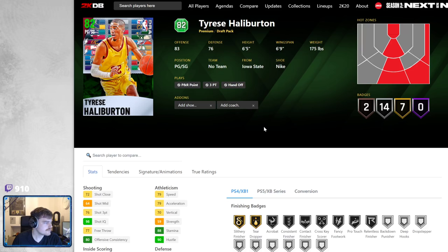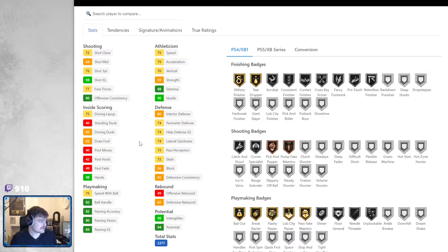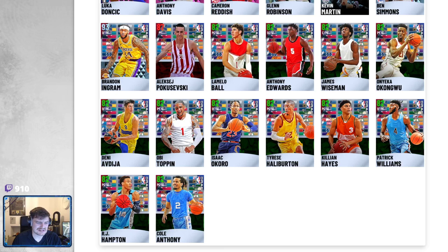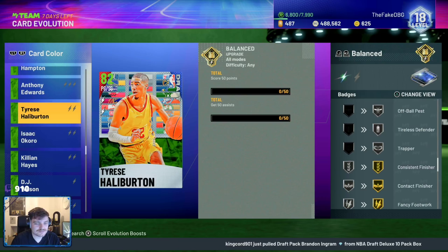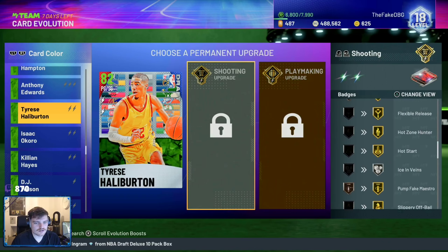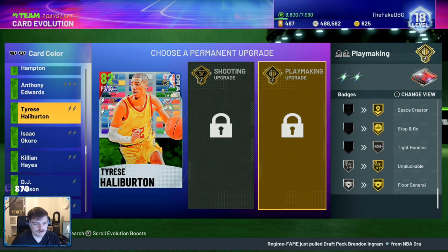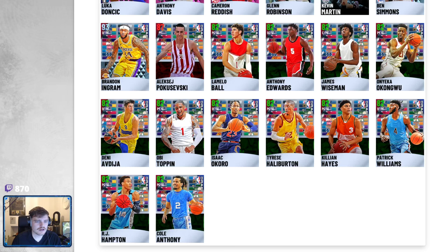Then we've got Tyrese Halliburton, a 6'5 point guard who goes up to a Ruby. 79 speed, doesn't come with quick first step off rip, not much on defense. He's got catch and shoot and a decent 3-ball, not a great mid-range shooter. His dribble sig is Pro 6 behind the back, which is awful on next gen. He's got Aaron Gordon base — I hate that base. 50 points and 50 assists is not easy, takes so much time. He at least gets bronze clamps from it, but no quick first step. On the shooting path he gets gold catch and shoot, 3-pointer up to 86. On playmaking he gets gold quick first step. He's not great on either, honestly.